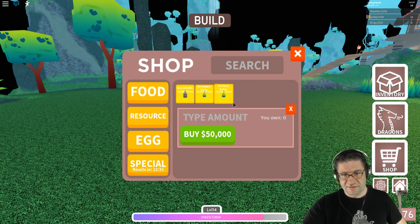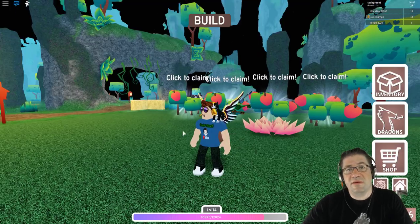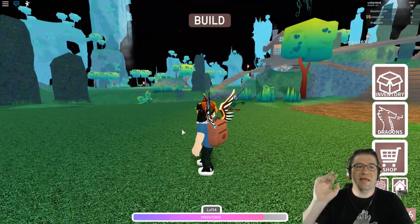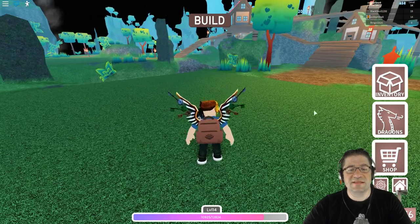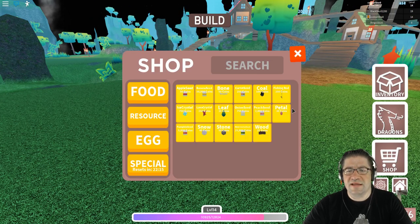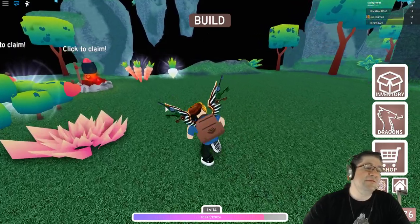So there you have it — that is how to make money inside the game fairly quickly: find a spot that has two bad guys and just sell off the meat and bones. That is the fastest method. Also make sure you keep at least a couple of revive crystals around in case your dragons get hit.